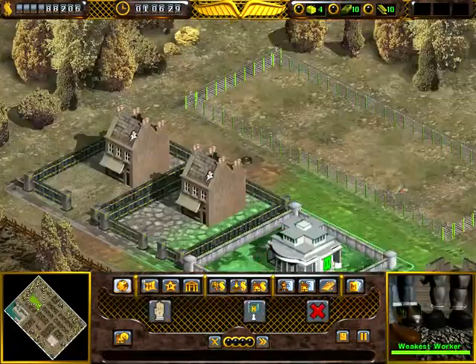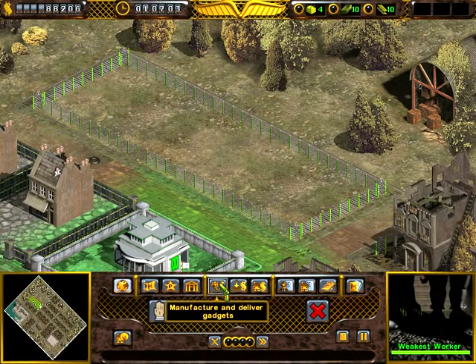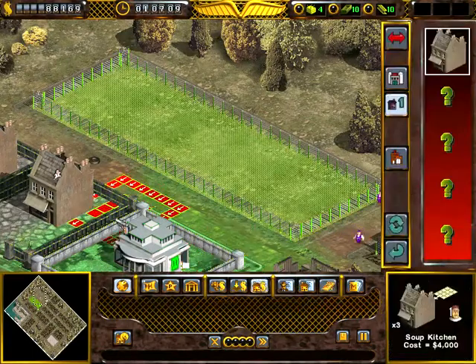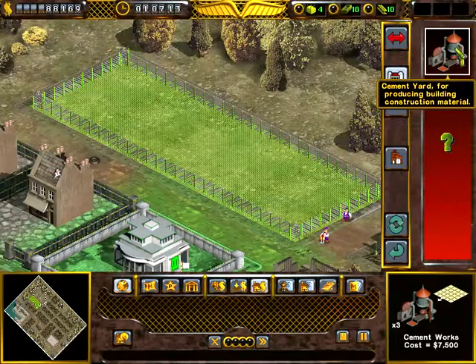Sorry guys, this scrolling is really difficult. I'm gonna purchase this land up here. And the cement factory — I think it's under resources. Yes, the cement factory is right here.